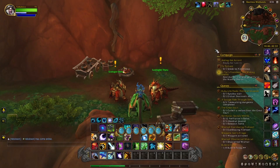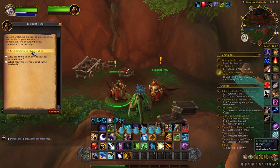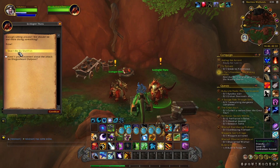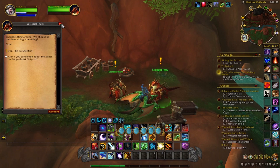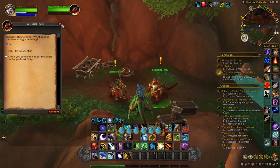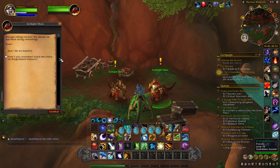I'll put all the coordinates in the description below. After you do those two quests, you want to get up to where they offer you A Sledgehammer of a Solution and Don't Be a Shellfish. You don't have to pick those up — you just have to progress to that point by completing Wildlife Rescue and A Scalpel of a Solution.